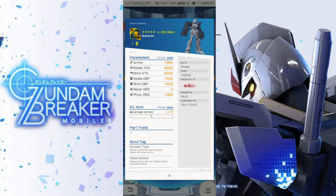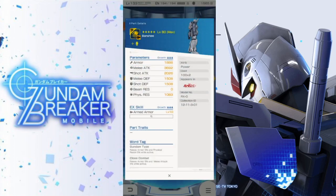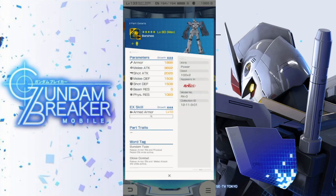Here we have the arms. The fact that it's going to have the shield attached seems a little bit odd because the claw is definitely not a shield. I guess they just didn't want to leave it without a shield, since it technically doesn't use one in this form. Looking at the stats: melee attack is going to be really good, shot attack is going to be really good — this is going to be a balanced suit. The EX skill is Beam Shot, D/A at 20 seconds, looks like a finisher. Drag foes with the claw, crush them with your dual beam deflector fins. Squad recovers 48% of maximum armor and raises shot attack of your squad by 29%.